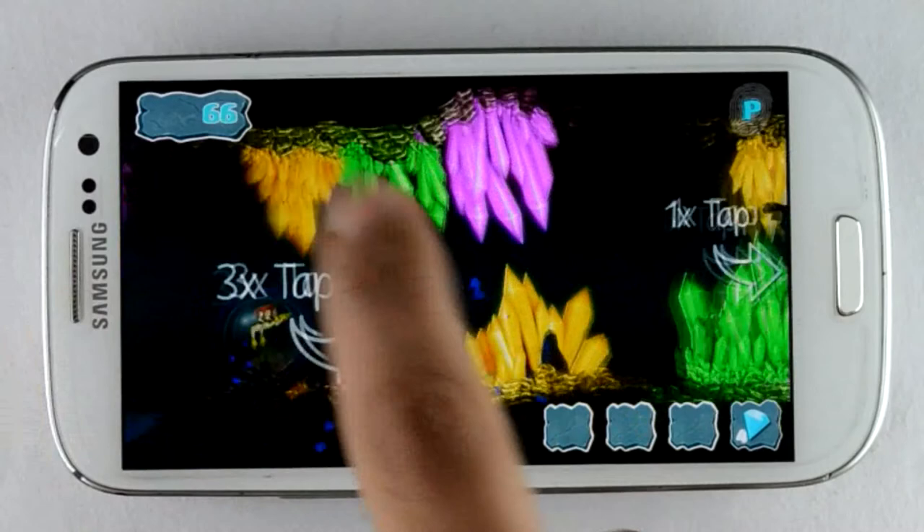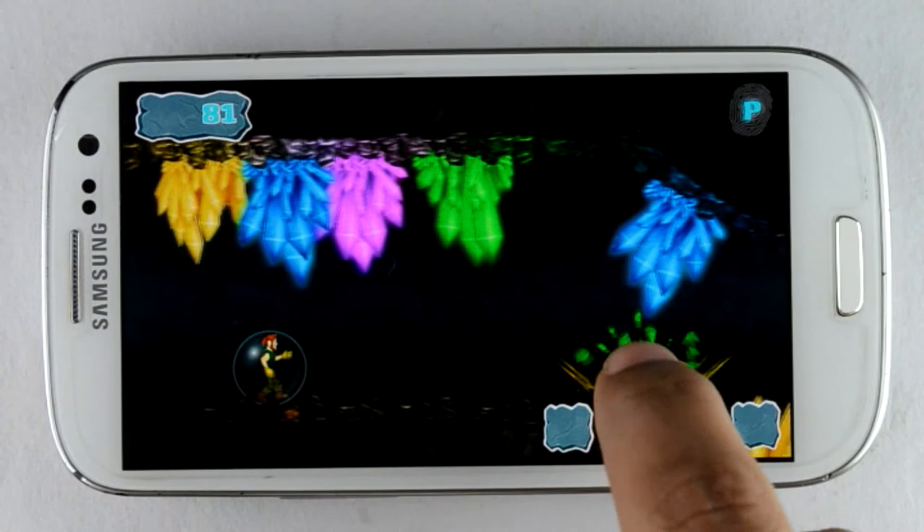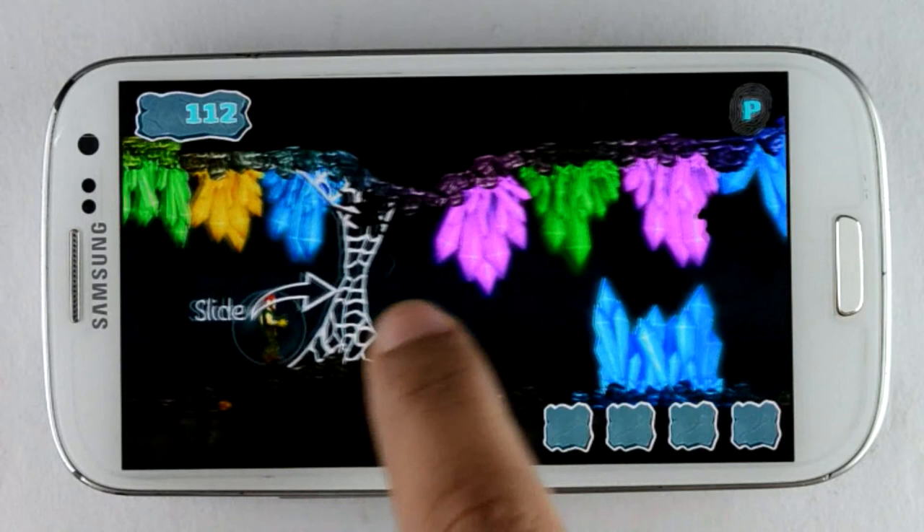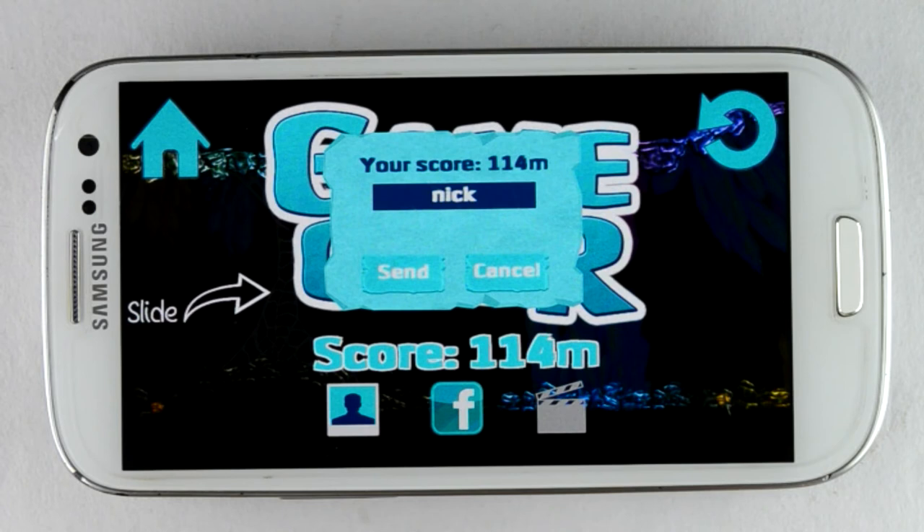I got a blue diamond — now nothing will stop me. I jumped a leg. You can also jump while swiping your fingers upward. You can see here a hint of 3x tap, which means you have to tap three times on the black crystal. Here is a hint of slide. Again I did it. This time I scored 114 — much better than before.